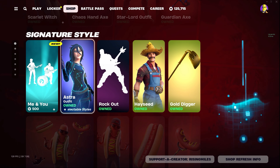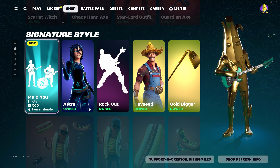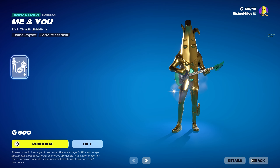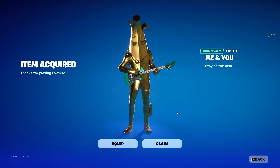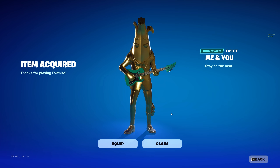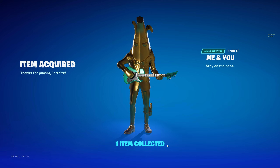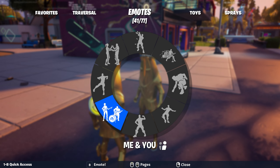Alright y'all, item shop refresh — what do we have tonight? A new Me and You emote! No way, we're going to go ahead and buy it. Sick, again hopefully I don't get copyright strike for that but I guess we'll wait and see.